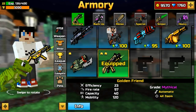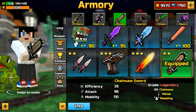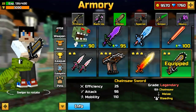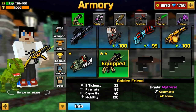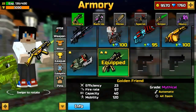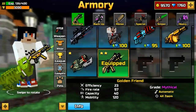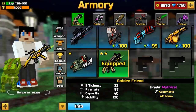I already have the backup, the melee, special, and heavy on sandbox. I only need sniper and primary, so I'll be using the golden friend for this video. Okay, so as you guys can see the slots right here — you can see the slots.